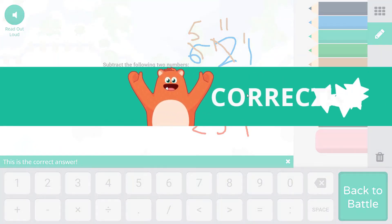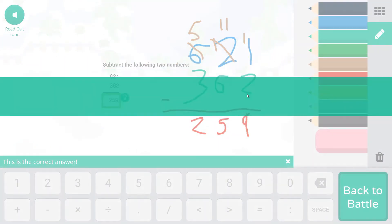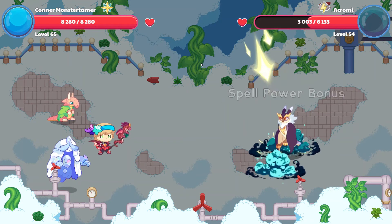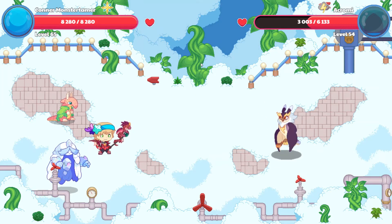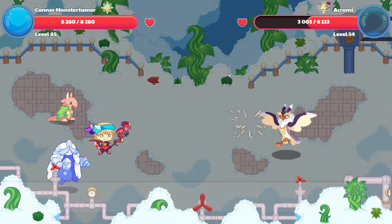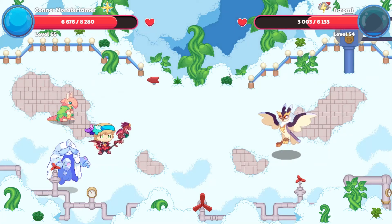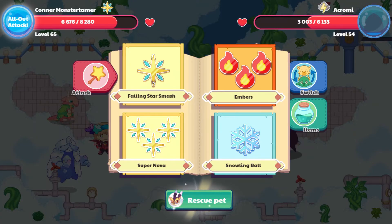Let's cast our spell. Woohoo! Awesome. A chromie is taking 3,130 damage right there. If we get another one like that our battle might be over after this next cast. 1,604 in damage. Falling Star Smash here we come.